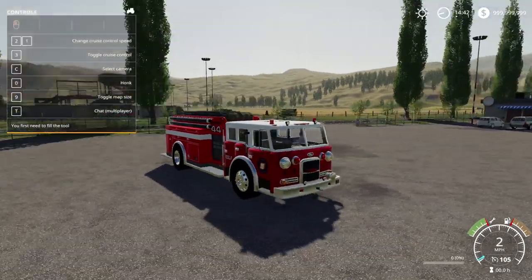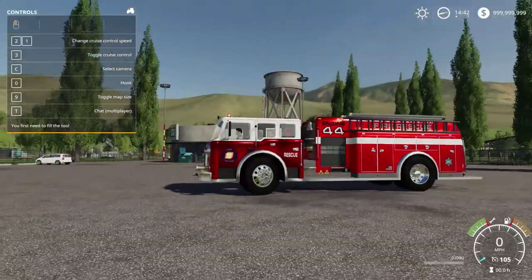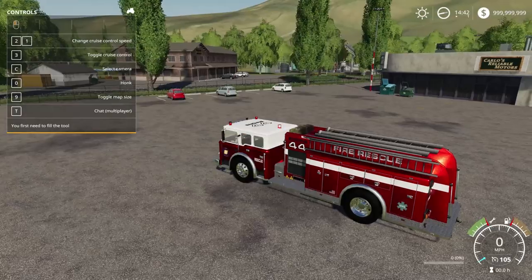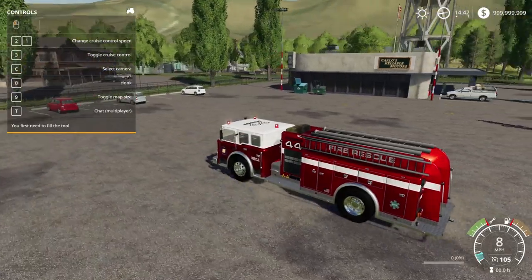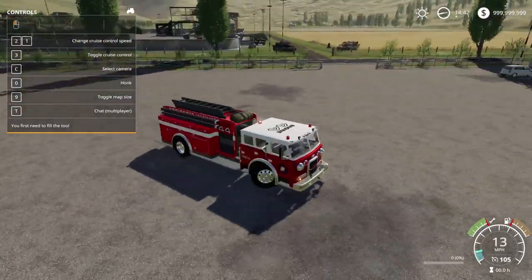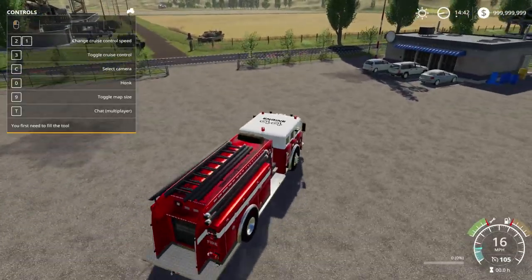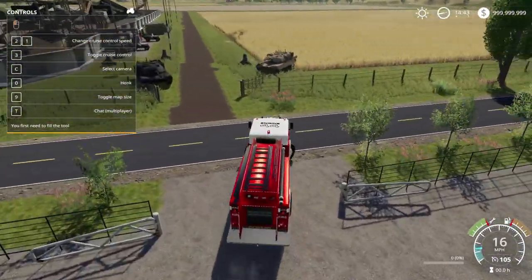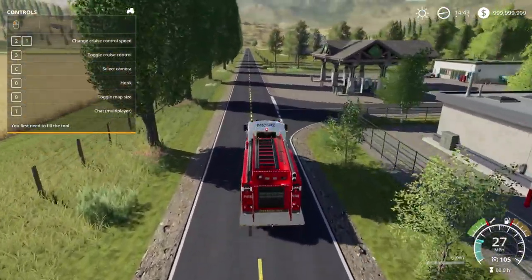Very cool, so we have sirens and lights. We put on the chrome wheels — there's another option for black wheels. We can also fill this guy up, and there are hand tools. Lambo said that we could spray with them, but I downloaded it and put it in and couldn't find it.